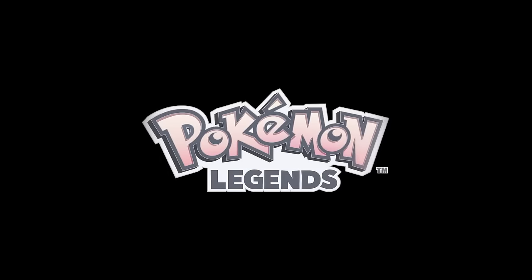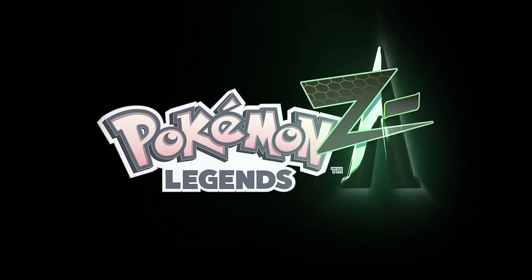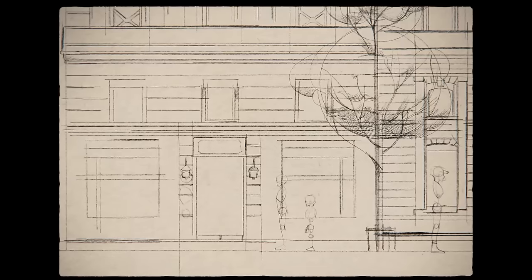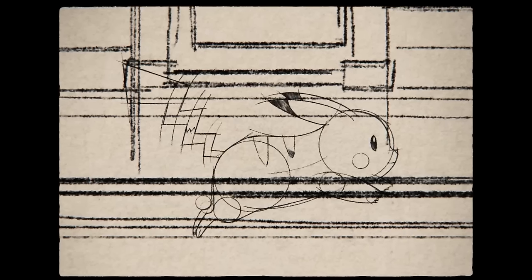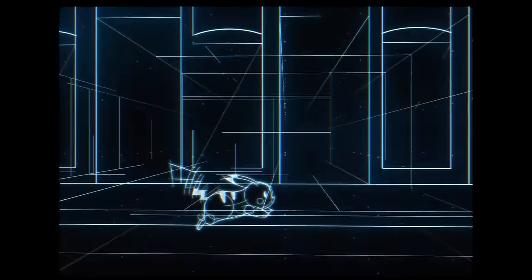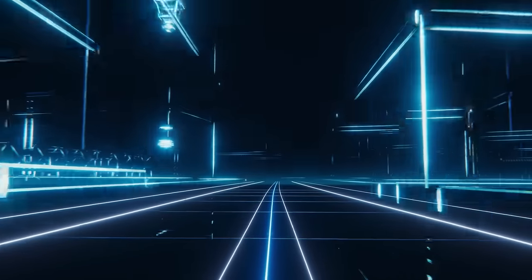Pokemon Legends ZA is the next main line series Pokemon title in the franchise, but we don't have a whole bunch of information right now about this game since we've had no further announcements since its reveal on Pokemon Day in February 2024. This game is scheduled to be released in 2025 at some point, but right now as of recording this video we still don't have a date for it.